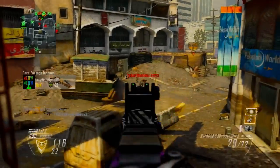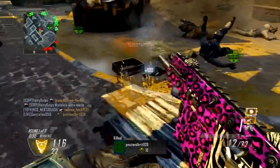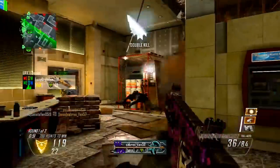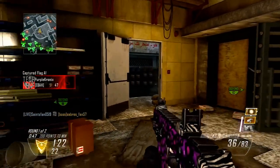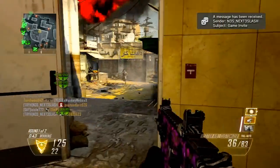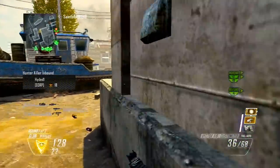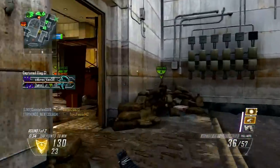Hey, what is going on guys? Showing up some Black Ops 2 gameplay commentary in this little 3-minute nuclear on the map Overflow. Playing ground war domination, and in this gameplay I'm using the Vector K10 with the Fast Mag and Quickdraw attachments. The score streaks I'm using are the Orbital VSAT, the Escort Drone, and the EMP Systems, and this commentary is going to be centered around these score streaks.